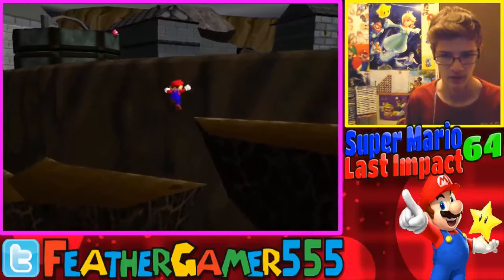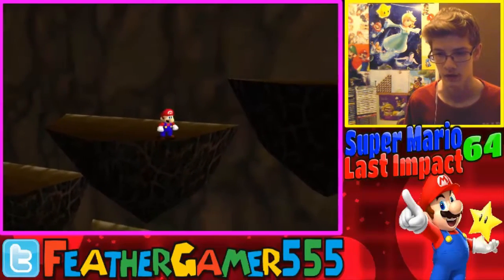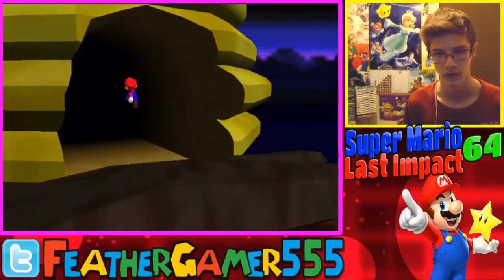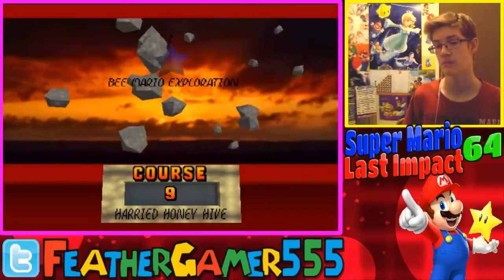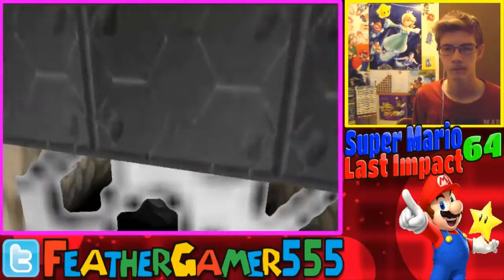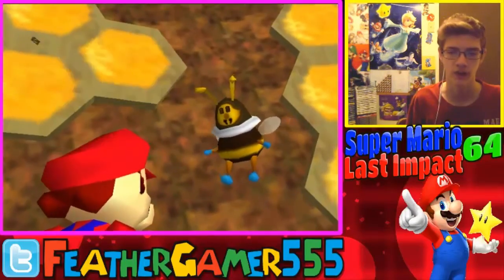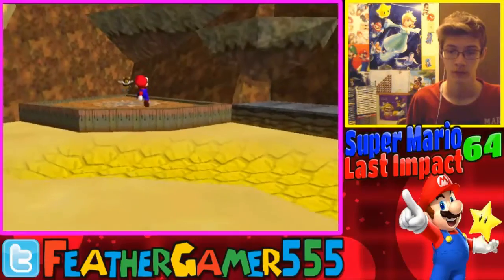This place down here that I'm gonna try my best to get to, but it's not exactly what I call easy. And in we go. Harried Honey Hive — Bee Mario Exploration. Being a bee is awesome. I could just hold A and fly into the air. The bee looks kinda freaky. It's a freaky bee.